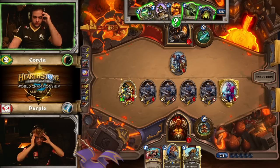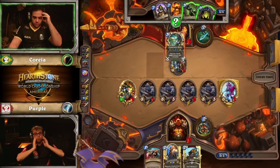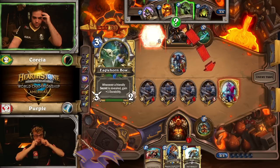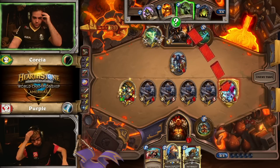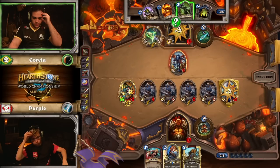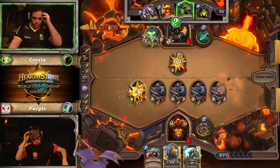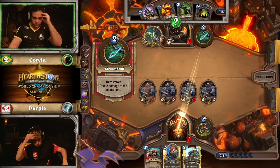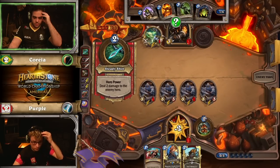For all the confidence that Purple showed — putting his arm up, his leg kind of at rest — Purple is intently focused on what could happen in the next couple of turns. He sees Eagle Horn Bow, and he knows, okay, I know at least I'm not dead this turn. And I don't think, based on what's in Purple's hand right now, Purple can kill him — especially with a trap down.